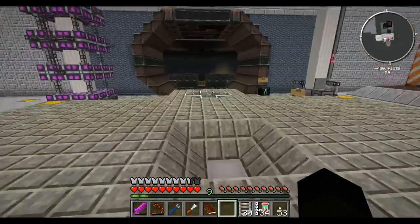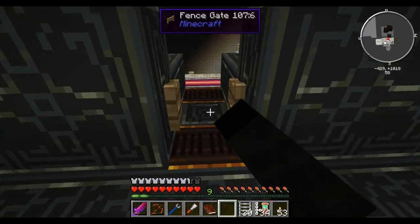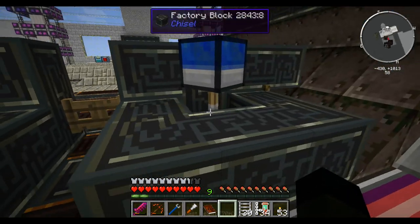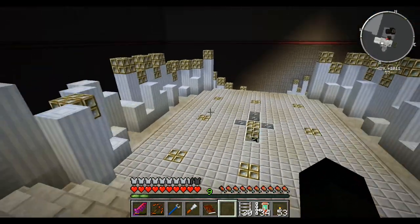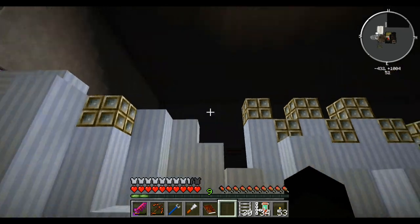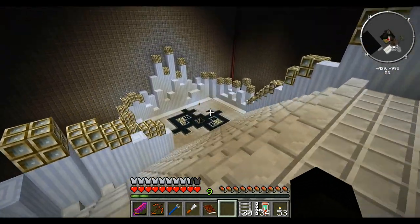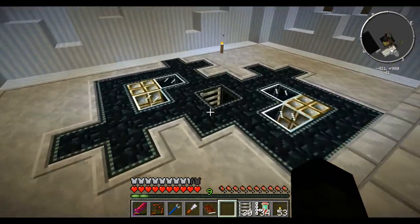I've also rejigged my entryway here so this is now mob safe. I'll put my little turrets in little sniper boxes there. I had a go at grabbing some of this glowstone but you can't craft glowstone blocks in this mod pack, so that was a definite no-no.